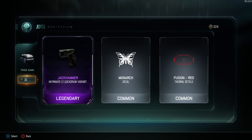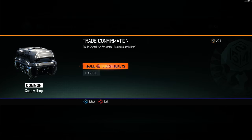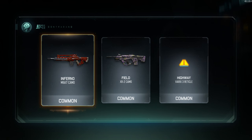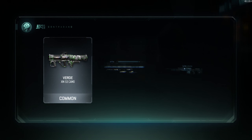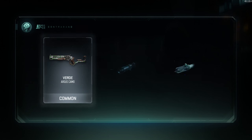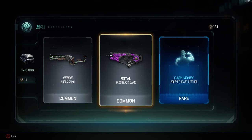Got a quick draw variant — those things don't really do anything for you but I'll take it. Oh, I got the Fusion Red Thermal Reticle! Some of you guys might know why I went back to that. On to the next supply drop and we got nothing there. After I'm done with the supply drops I'll burn more crypto keys. I'm getting a lot of these Royal camos.